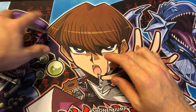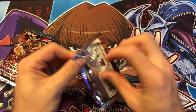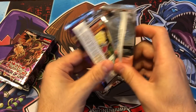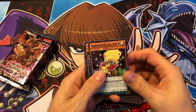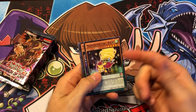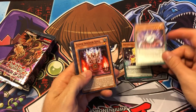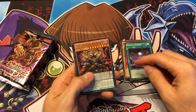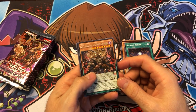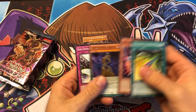Let's try to get the Scarlight Red Dragon Archfiend ghost rare. This set introduced the Magispectors — we got the Magispector Fox — they are so spammy and annoying if you've ever played against them. Super Soldier Soul. DDD Oblivion King Abyss Ragnarok — that's a mouthful. Nothing in that pack.